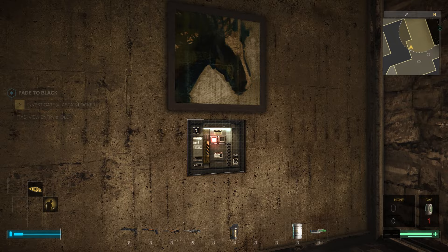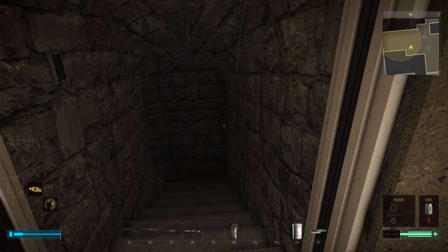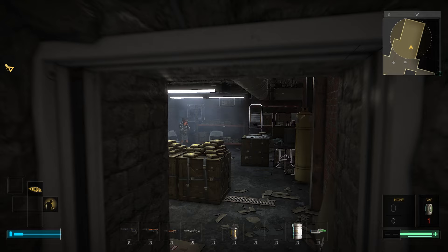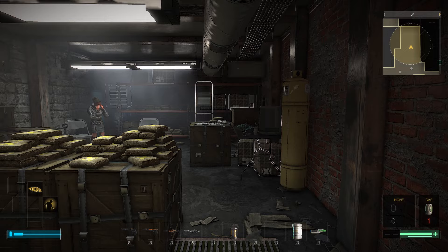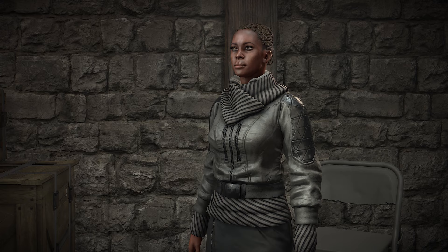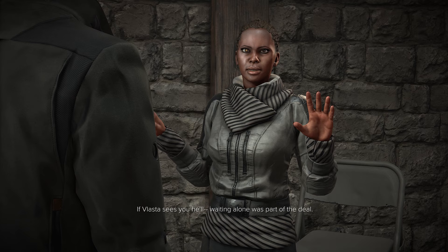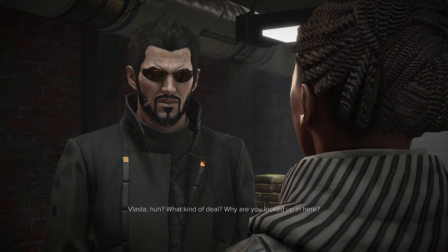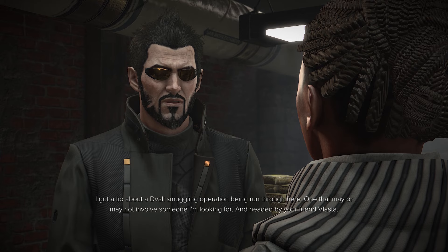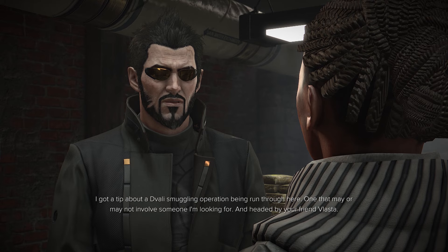I imagine there's a secret vault. It seems like I've even been down in this before. There's a person down here — is she going to scream and yell at me? I'm not in a restricted zone so she shouldn't freak out. Olivia Devos — what are you doing here? 'Waiting alone was part of the deal. Vlasta.' What kind of deal — why are you locked up in here? 'I don't know who you are or what you want, but me getting out of here is non-negotiable. You need to leave.' I got a tip about a Diwali smuggling operation being run through here, one that may involve someone I'm looking for — headed by your friend Vlasta.